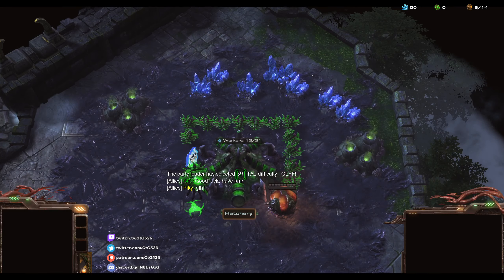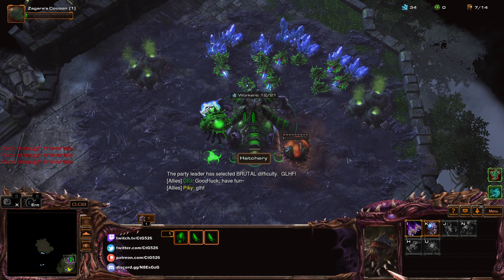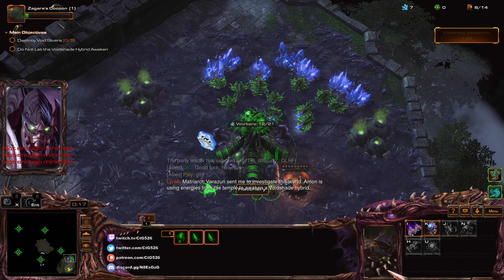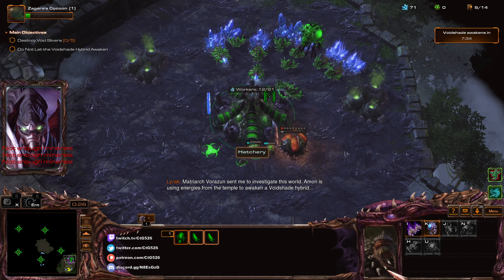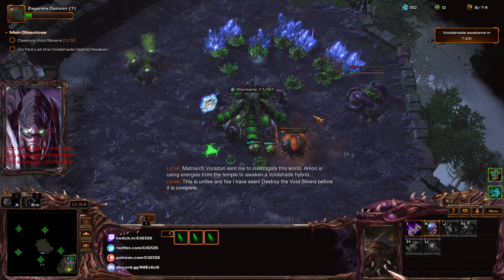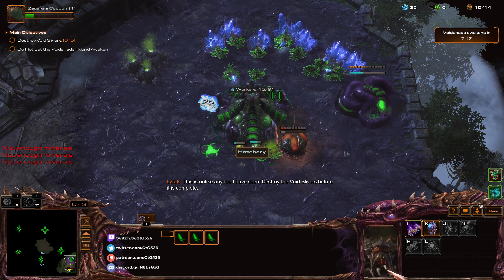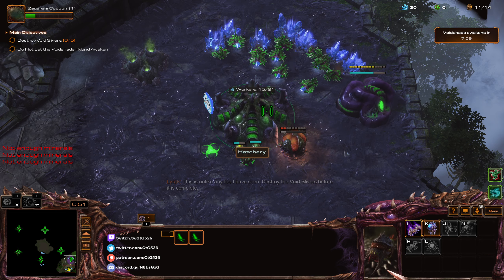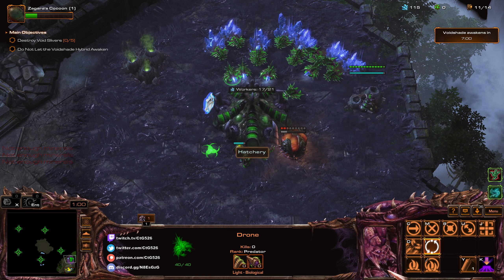We start the game, look up our ally — enemies are Protoss, that's fine. We're going to do a usual build: 9 Supply, Nesus Extractor, then go to 11 Supply. Okay, 11 Supply is fine. I'll want to start my Spawning Pool over here.